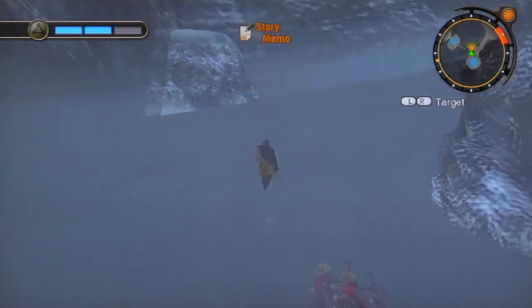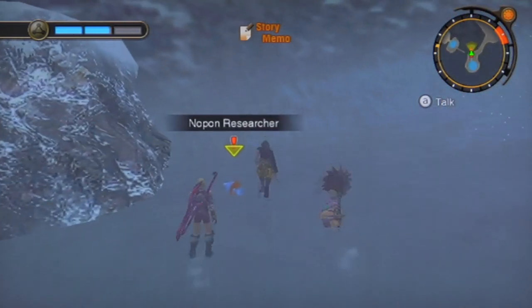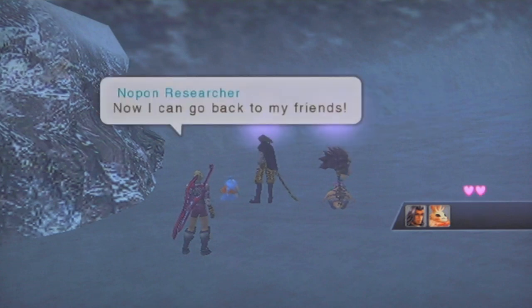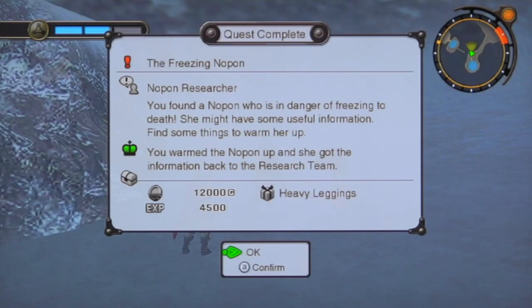I finished the fetch quest — it's pretty simple. You grab certain items. He was famished and he went back to his friends, went back to his research team. Useful information now to find something to hold up there.